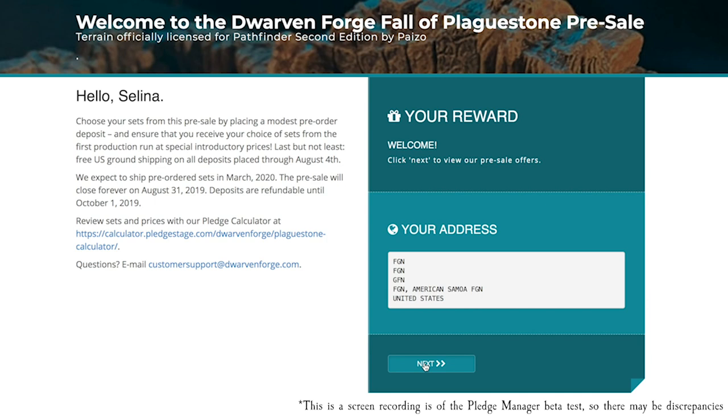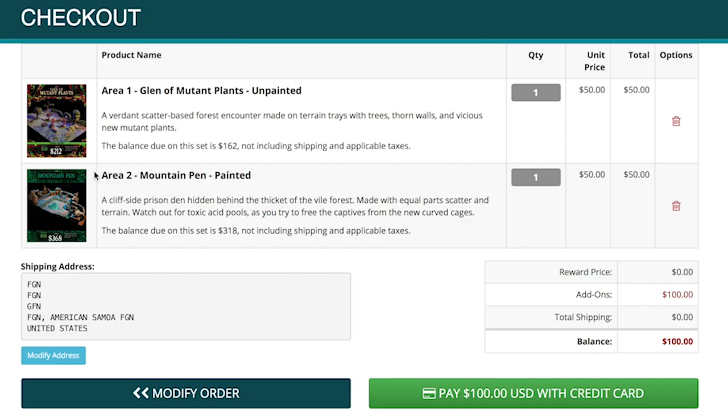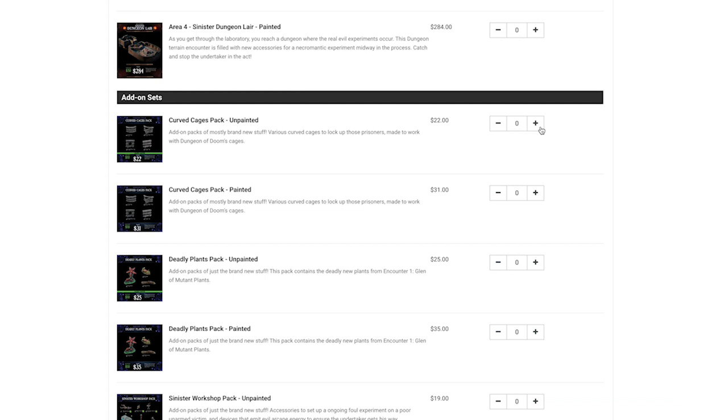We're taking pre-orders through our Pledge Manager platform. It's essentially an online store where you can select your choices and give us your shipping information. However, the Pledge Manager won't calculate your final amount due or your shipping. So for that, we've built a pledge calculator. You plug in all the sets you're going to get and it'll tell you what your final balance due will be when it's time to ship.